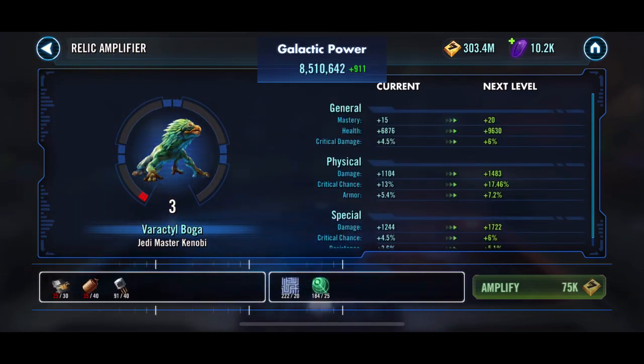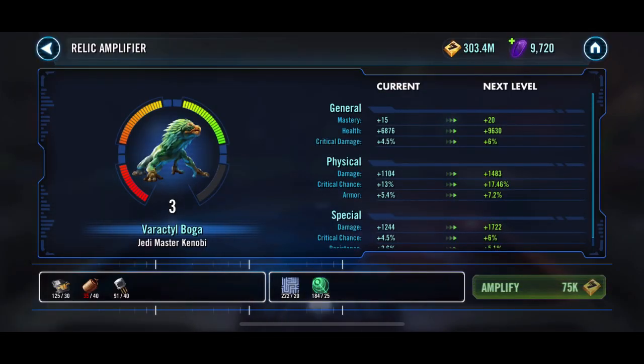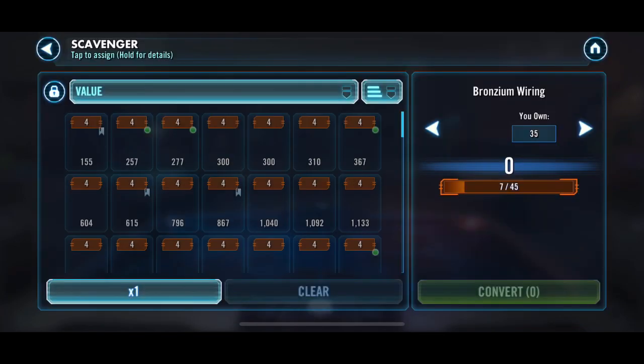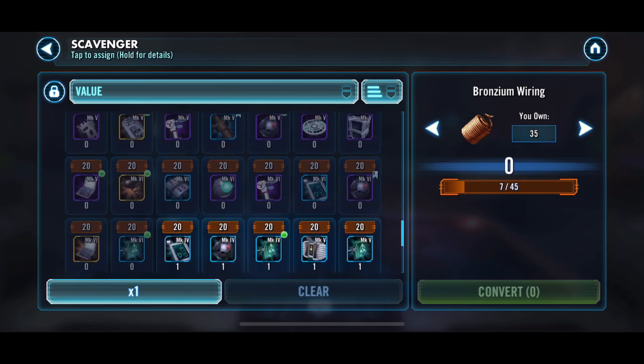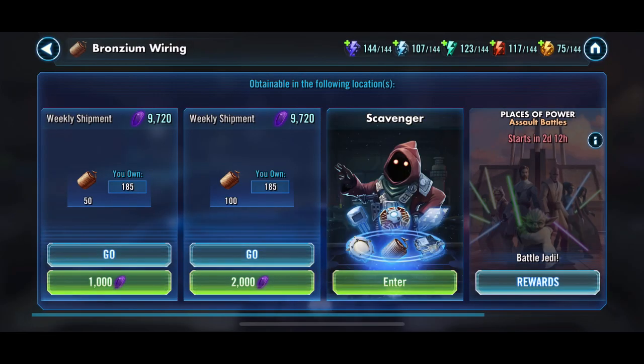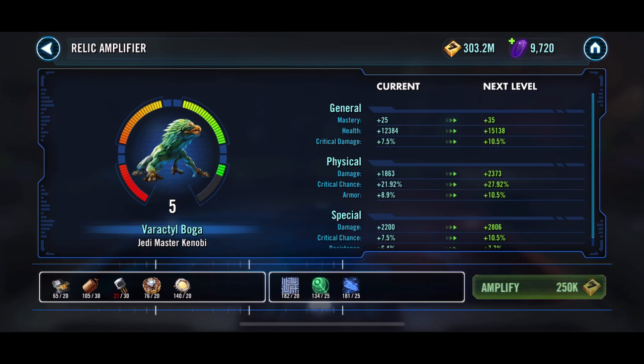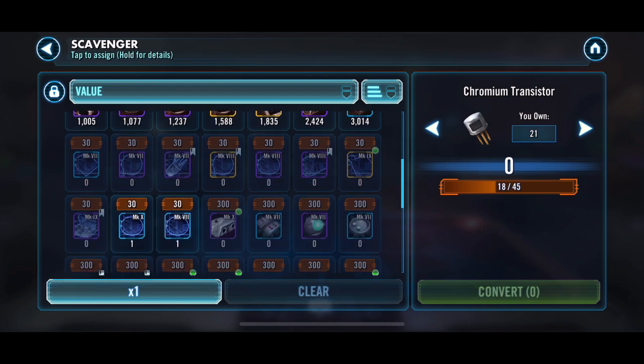I've got enough mats to take him to Relic 8, and I've got enough for two characters to relocate. I'm undecided at present — do I relocate him and CAT as and when I unlock her, or other toons? Logic dictates that the brand new shinies are the ones that rule the roost — the way the game's designed, latest shinies beat everything else.